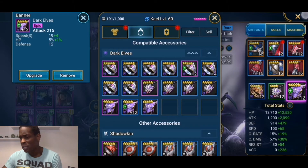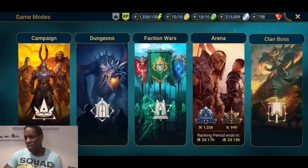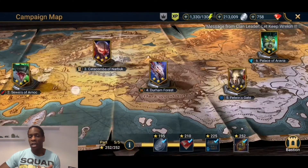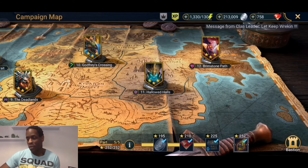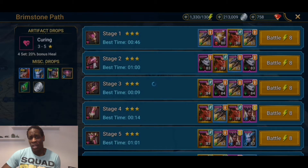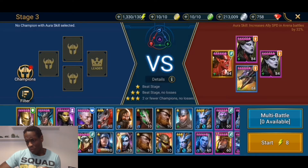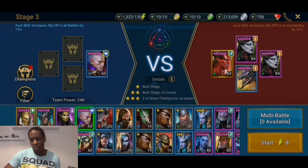So what I'm going to do right now is take him into campaign, because I've never really used him there. This is what I used to do with my Dark Elhaine — before I had a Bellower, my Dark Elhaine was my campaign farmer. She would get through the waves relatively quickly, like 20 to 30 seconds. From what I understand, Kale is also an awesome campaign farmer, so let's see what he does.